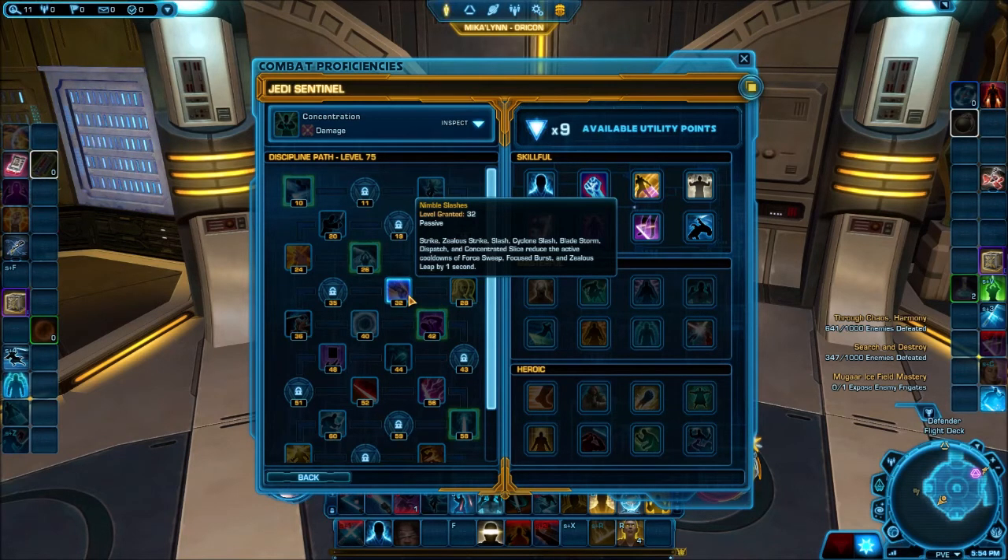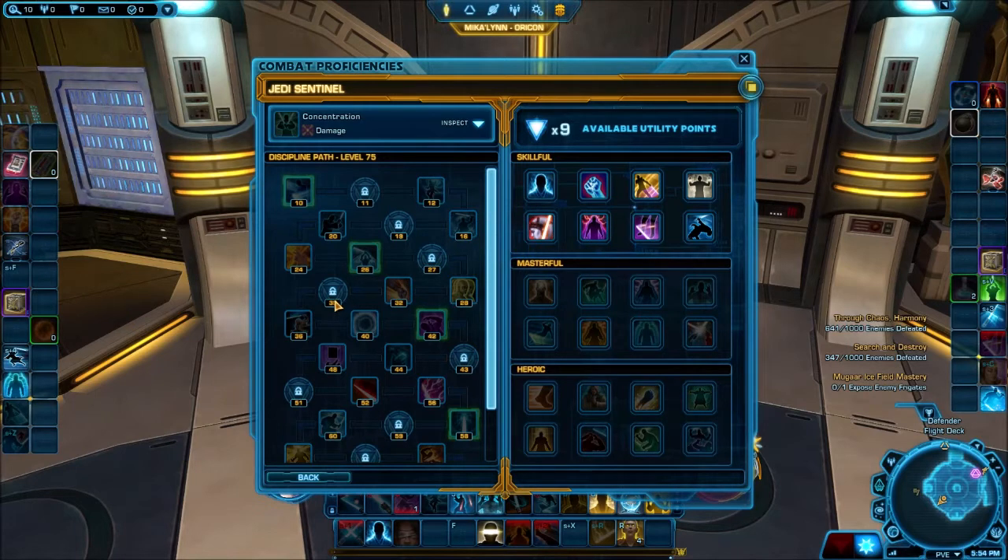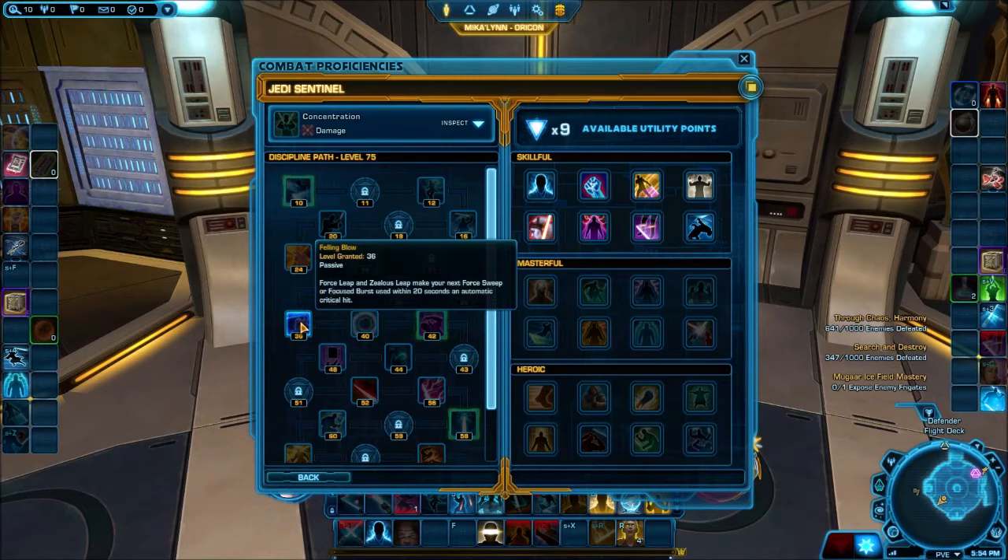At level 32, many abilities including Strike, Zealous Strike, Slash, Cyclone Slash, Bladestorm, Dispatch, and Concentrated Slice reduce the active cooldowns of Force Sweep, Focused Burst, and Zealous Sleep by a second. Felling Blow makes Force Sleep and Zealous Sleep cause your next Force Sweep or Focused Burst to be an automatic critical hit — and suddenly this discipline found its identity. Leap in, Force Sweep, it's a crit, it's an AoE, it's making everyone unhappy in PvP. Unfortunately this discipline works better in the Guardian than the Sentinel — but even so, it's not saying Sentinel is bad with it, it's more that Guardian can do it so much better.